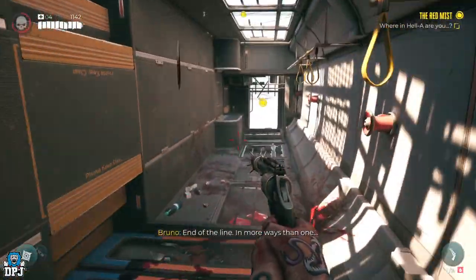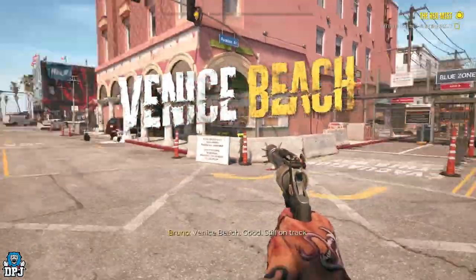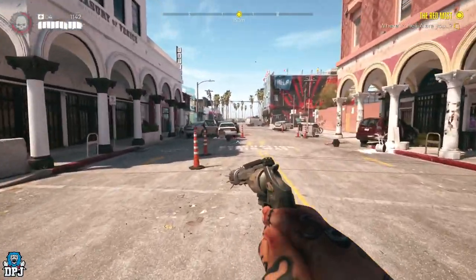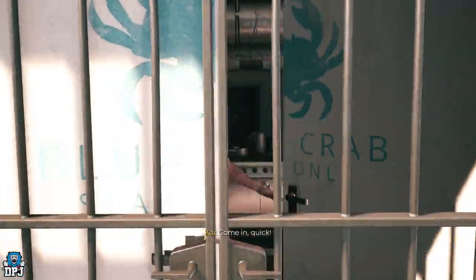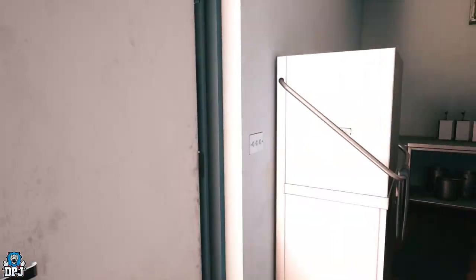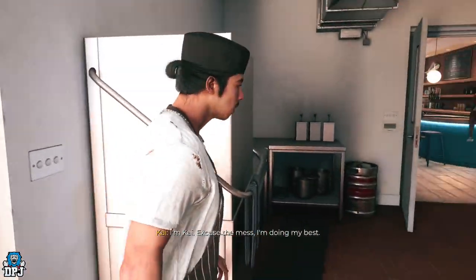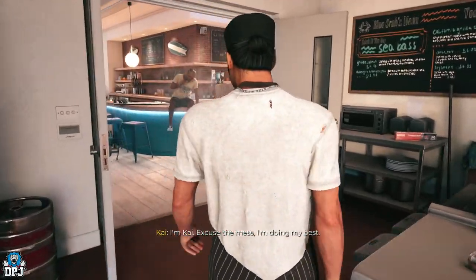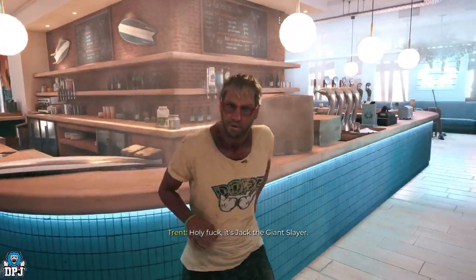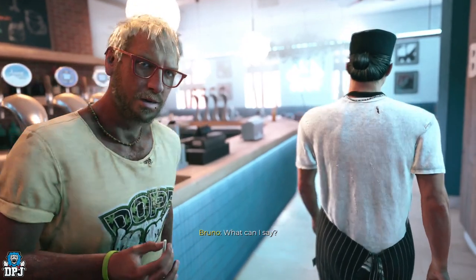You need to progress the main story quest line until you get to Venice Beach. Some people have reported that this container is tied to a side mission received at Venice Beach called 'It Came from Monarch Studios,' but this isn't true — I haven't picked that quest up yet and I still have this weapon. Just progress the main story within the Venice Beach area.